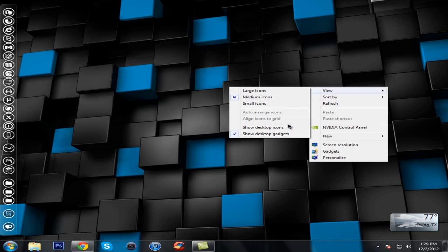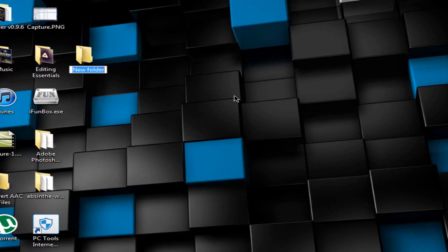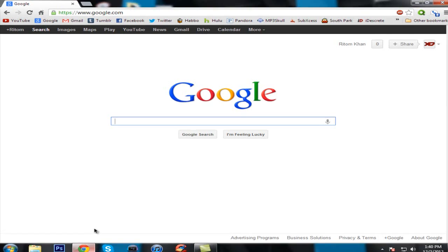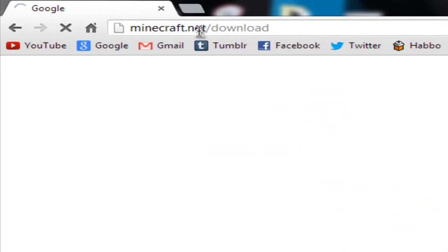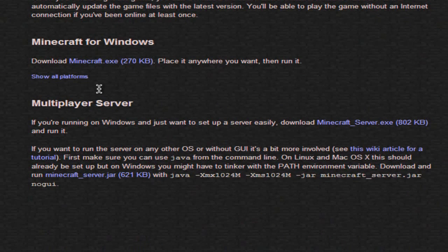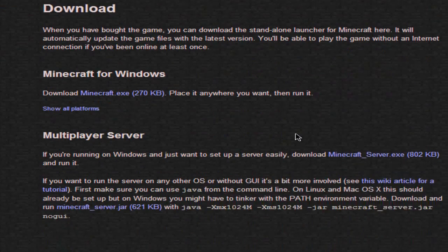First, make a new folder on your desktop and name it 'server'. Then open up your internet browser and head to minecraft.net/download. Once it's loaded, scroll down to where it says 'Multiplayer Server' and download the minecraft_server.exe. When it asks where to save it, go ahead and save it in the server folder.